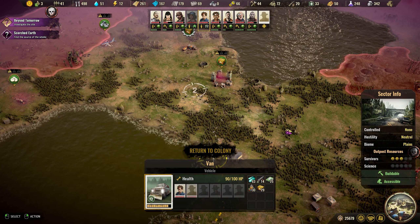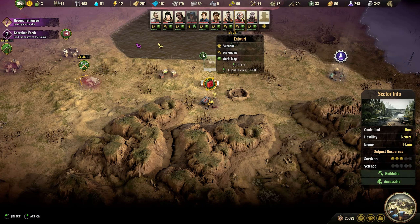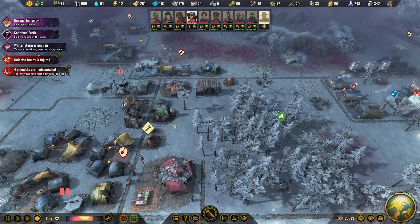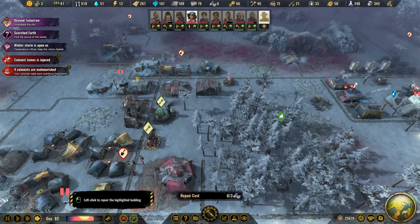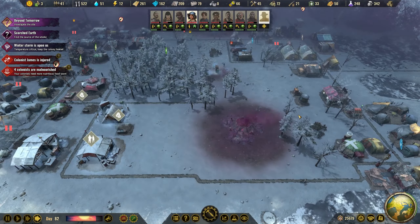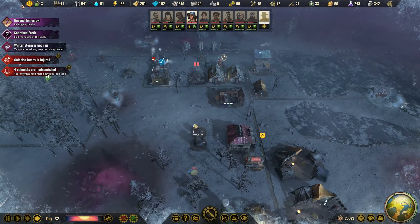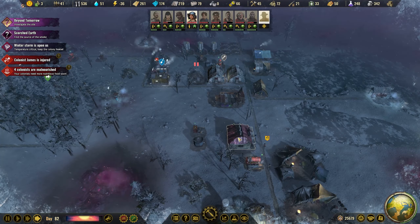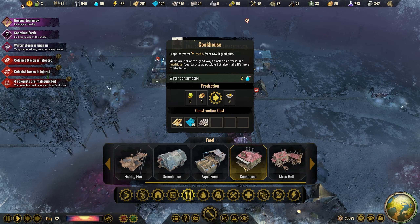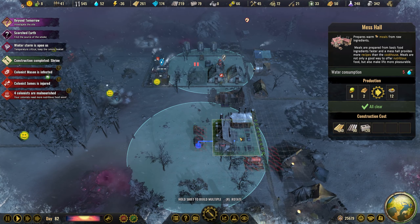We've got another one here. Let's fight him off right away. Engaging hostile — attack him. That will take a while, but we are getting automatics now, one every day. So that will help a lot with defense. Metal cleared, let's move it up there.